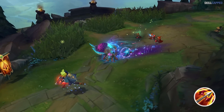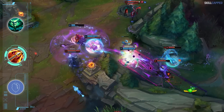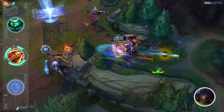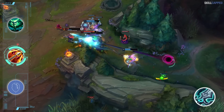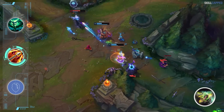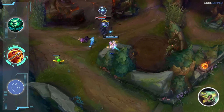Now for all the ADC item nerfs — first up, some changes to Hurricane. The bonus magic damage on hit is dropping in half, going from 30 to 15. For Kog'Maw, who was building Hurricane 2nd a lot in 13.10, he can just build Blade of the Ruined King instead and be completely fine. Zeri is one ADC who really likes Hurricane as a second pickup with her bruiser build, so she will probably be feeling this nerf the most.